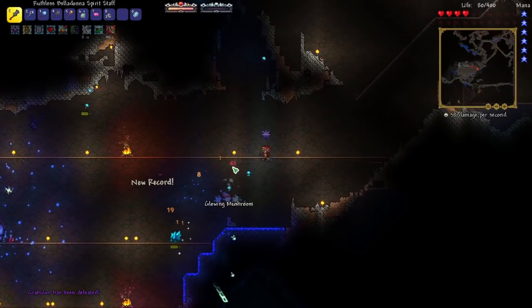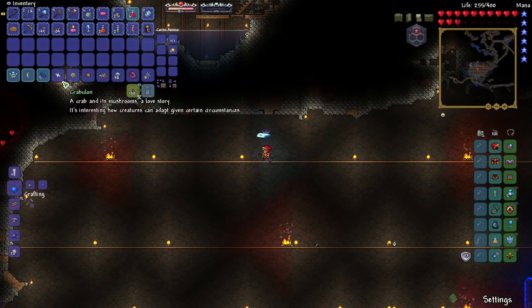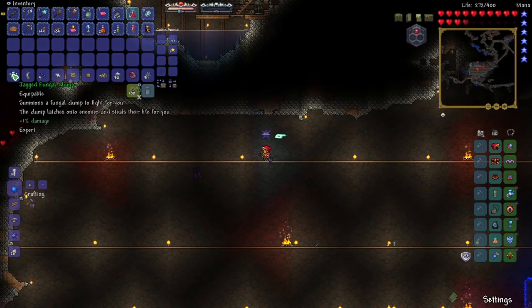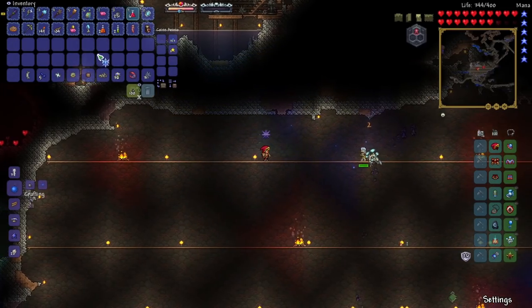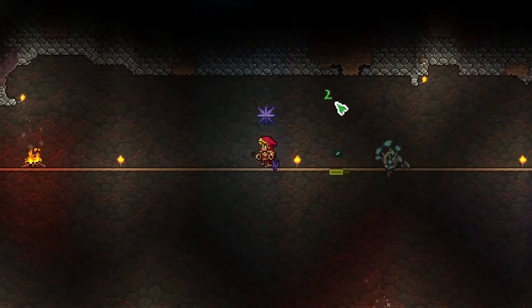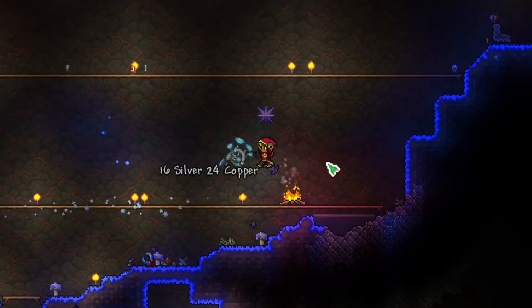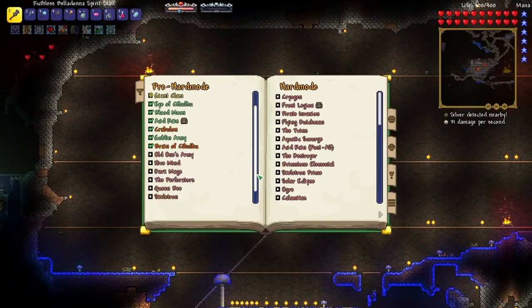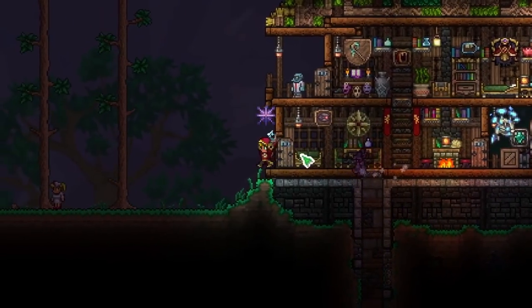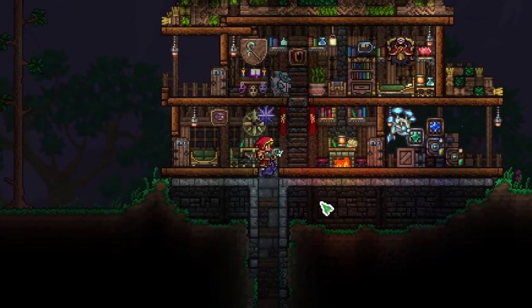Crabulon defeated! The Mushroom Plasma Root permanently increases the duration of Rage by one second — cool. We also got the Shroomerang, and the Fungal Clump summon that latches onto enemies and steals their life — very cool. We have so many cool accessories it's hard to decide which ones I even want. That's a good place to end this episode — we defeated Crabulon, we defeated the Brain of Cthulhu, we did the blood moon and the acid rain event. Next episode we definitely have the Perforators, probably skip the Old One's Army, and maybe the Queen Bee and Skeletron. Lots of good things coming up — if you're enjoying this series be sure to like and subscribe. Thanks for watching and I'll see you next time!